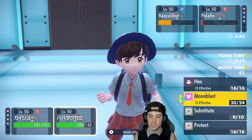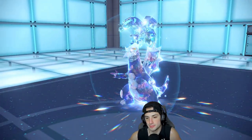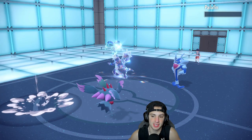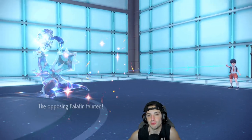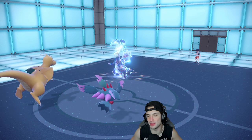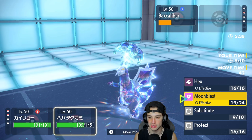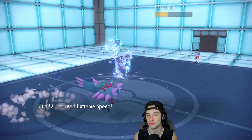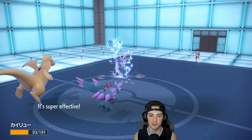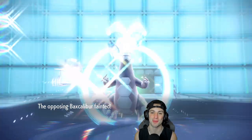Tatsu coming in and blocking that Jet Punch was huge. I'm going to Moonblast and Extreme Speed into the Palafin slot — that's pretty much game, because Extreme Speed has that priority. See you later, Palafin. And now it's 2-1. What a first match! That's what I was saying in the beginning — the only Water Pokemon we've been seeing is Palafin. So Storm Drain Tatsugiri is really there to counter Palafin, and Palafin is legit that strong at the moment. Ice Shard comes out, we have Multi-Scale to soak it up, Moonblast finishes off match number one. 1-0 to get us started!